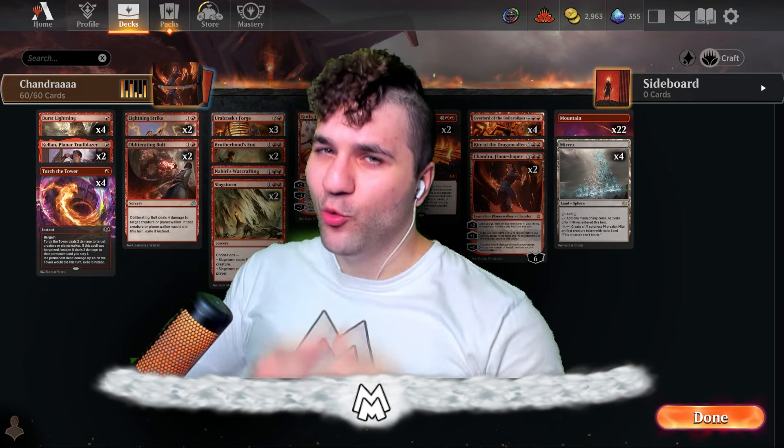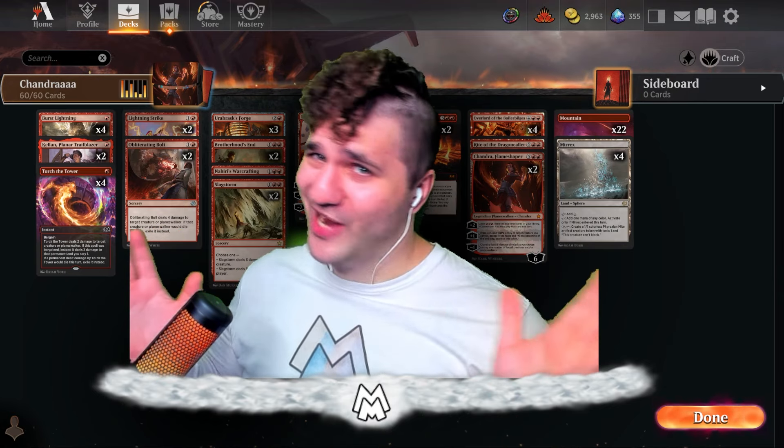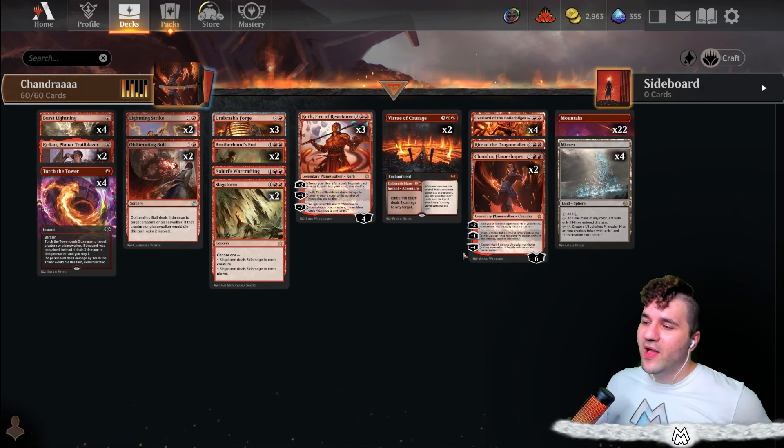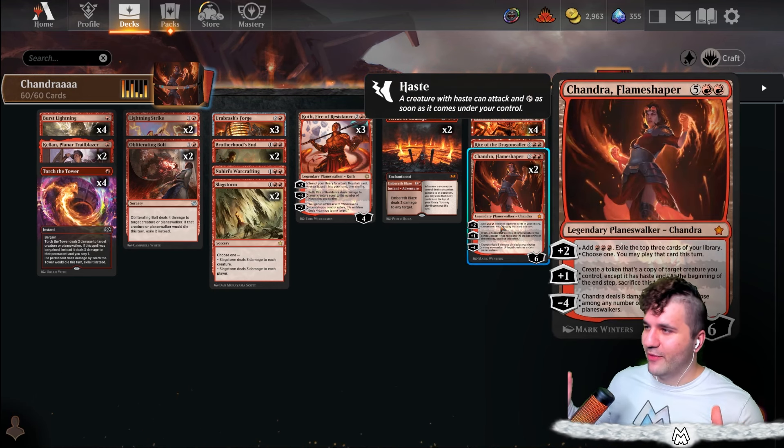Welcome back with Manaman, and today we've got a juicer for you. Chandra is back and hotter and better than ever! Let's go ahead and dive right in. We're gonna keep things relatively simple today — we got Chandra the Flame Shaper, and we're gonna see how good of a big finisher this can be.